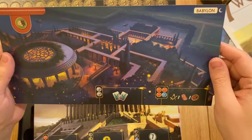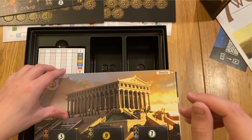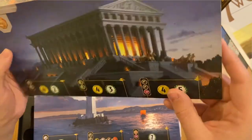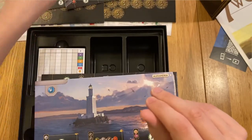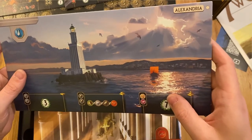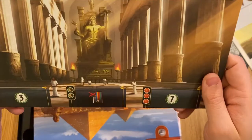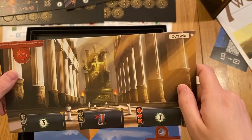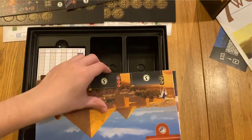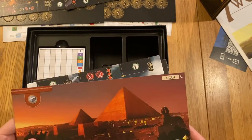Oh, and double sided - very nice! Babylon, and night and day. I don't know if you turn these over during the game when you proceed to a night stage or anything, I'm not sure. But I love the artwork and obviously it's featuring the seven wonders of the world - the Lighthouse of Alexandria for example, the Statue of Zeus at Olympia. Again gorgeous, gorgeous artwork.